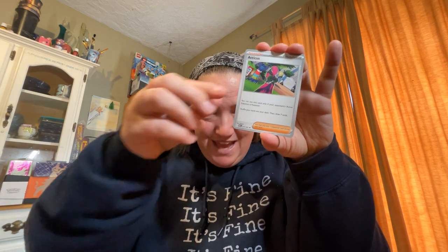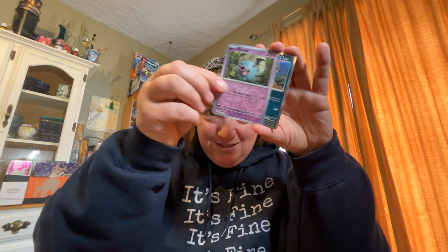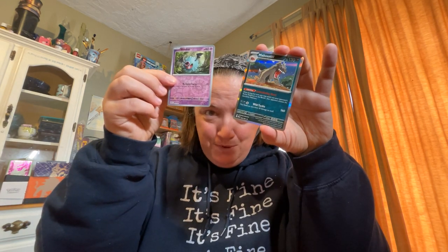We got Numel, Natu, Atticus, Donphan — Electric Generator. Ooh, we got a Noibat EX! Noibat — Noivern. We got a Woobat, and a Mabostiff.